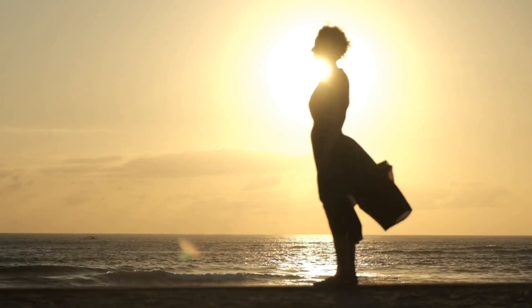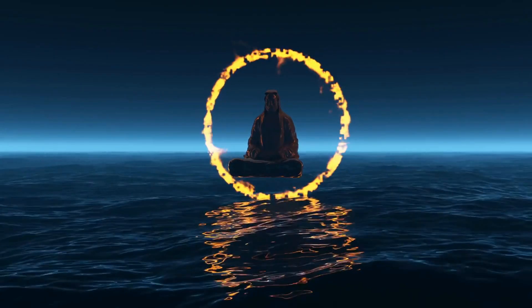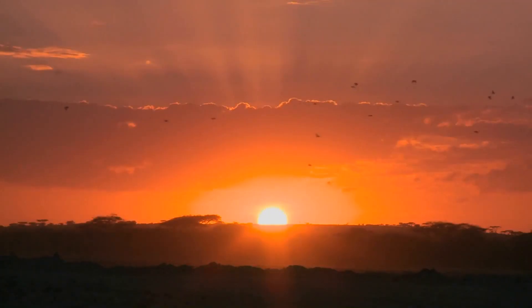At level 17, Sun Soul Monks gain the ability Sun Shield. You become wreathed in a luminous, magical aura. You shed bright light in a 30-foot radius and dim light for an additional 30 feet. You can extinguish or restore the light as a bonus action. If a creature hits you with a melee attack while this light shines, you can use your reaction to deal Radiant Damage to the creature. The Radiant Damage equals 5 plus your Wisdom modifier.